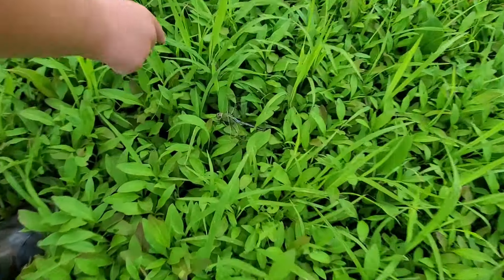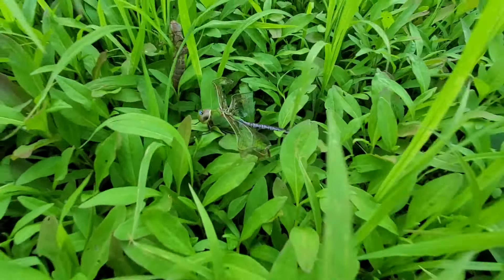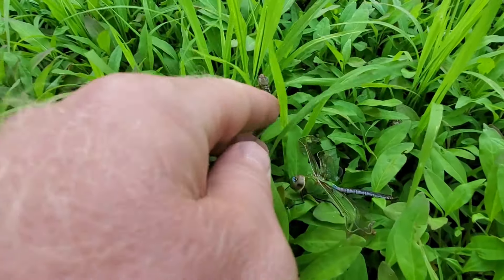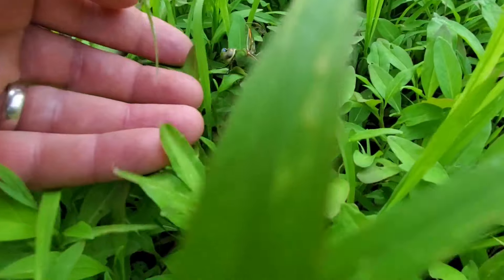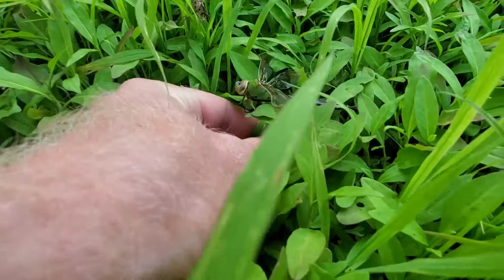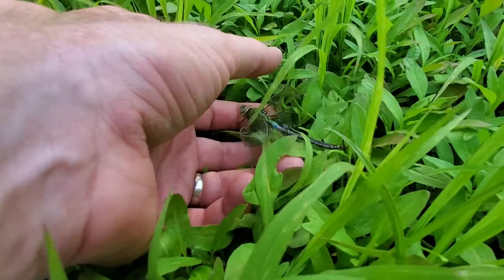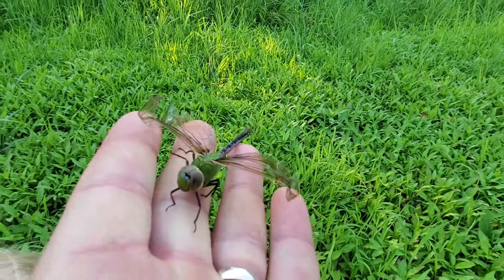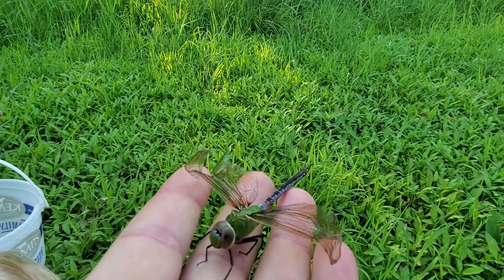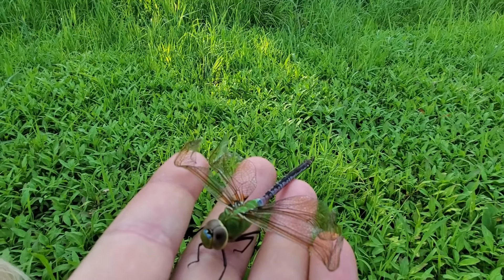Oh, look at that! We got all these freshly hatched. There's the molt — the skin of it. Look at that cool looking dragonfly. Maybe a damselfly? Is he alive? Oh, he's alive. His wings are all messed up though. There's another one right there — that one's wings look good.